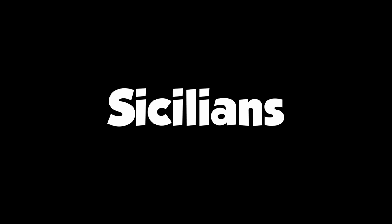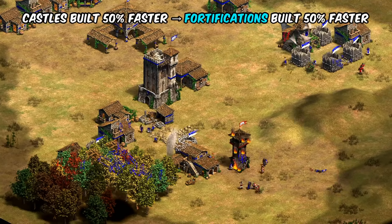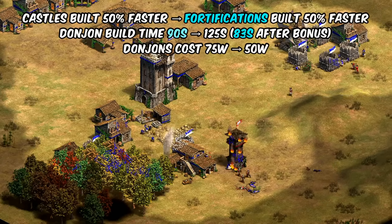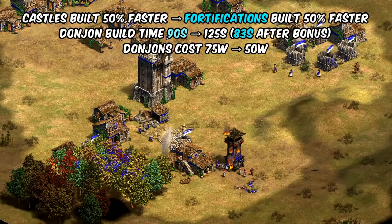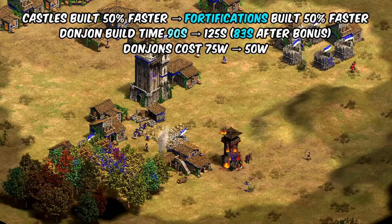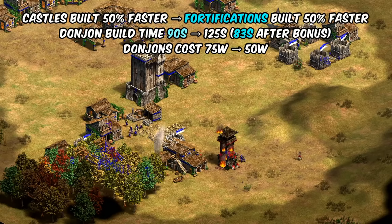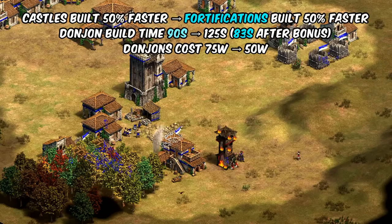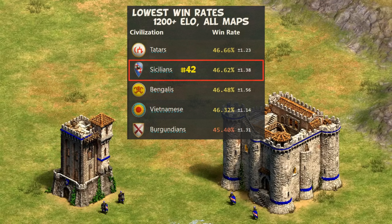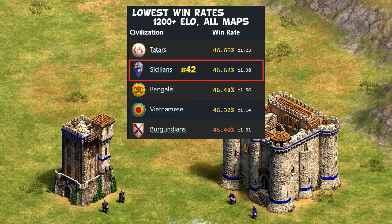Finally, the last change is for the Sicilians, whose bonus for 50% faster castle construction is being expanded to all fortifications, meaning walls and donjons. The donjon build time was then increased to offset that, with the net effect of being just slightly faster to build, then a wood discount to match the watchtower change. Personally I like the Sicilians as a funky cavalry civ ignoring bonus damage, and this just pushes them even more toward the fast castle donjon and sergeant spam. Sicilians are actually in a pretty weird spot — at 1200 elo and up they're among the weakest civs, so it makes sense to buff them.